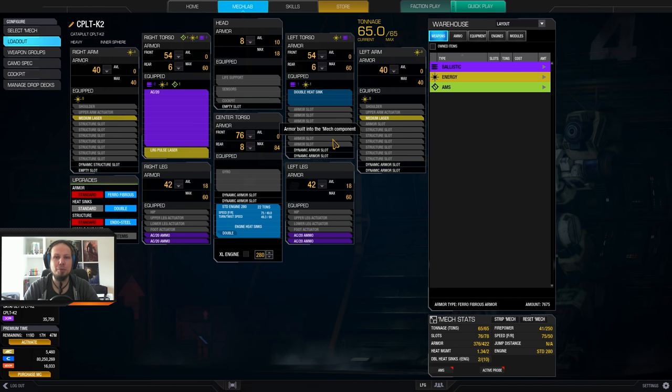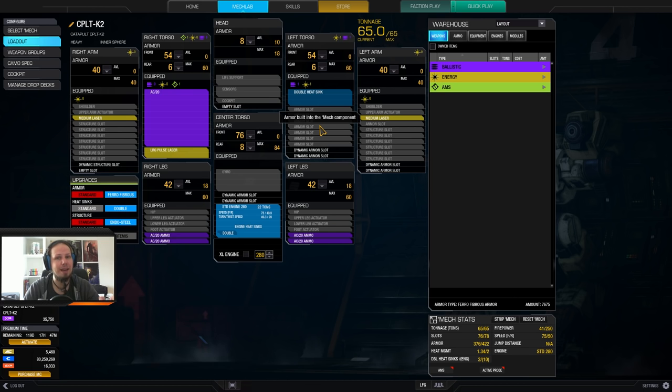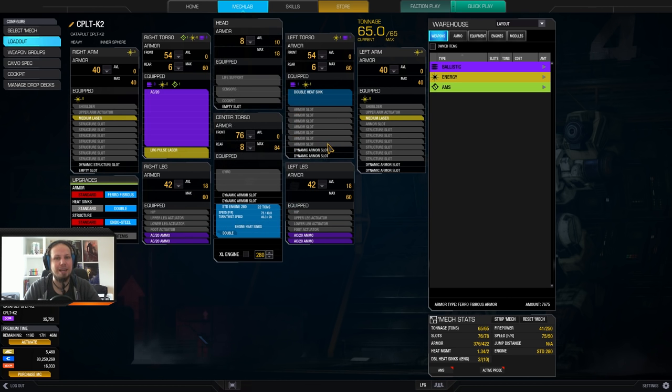I tried to do a reasonable build, and I was like: just use one AC-20 and put a large pulse laser and some medium lasers as backup, and it absolutely works out. So if the Catapult had only one ballistic hardpoint, a lot of people would probably go for that. The second one just gives you options. Think about it when you are building — you don't need to stuff everything into all hardpoints to make the mech work. Make smart choices that just make sense.